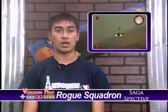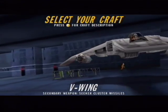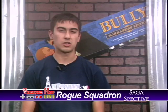Rogue Squadron isn't just a game — it's an experience. As for actual gameplay, the story follows Luke Skywalker and later Wedge Antilles in a number of flight missions using the most popular ships like the X-Wing, Y-Wing, and the Hoth Snow Speeder. It also introduced the V-Wing, a ship not featured in the movies, and had a secret hidden craft — the Royal Naboo Starfighter from The Phantom Menace, before the movie even released in theaters.